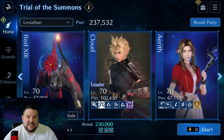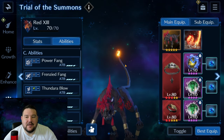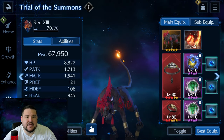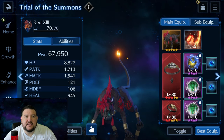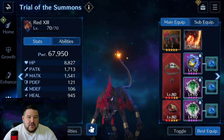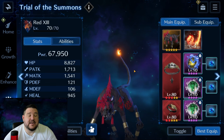Probably the biggest tip was to use Red 13. I kept trying to use Tifa, Matt, or Yuffie, and ultimately the problem was efficiency. So I'm going to spend a little bit extra time going through the team setup because I'm using stuff I don't normally use. Maybe you guys have these things, maybe you don't, but I'd be willing to bet if you don't have them, you may have other characters that can fill these roles. So if you have the idea, even if you don't have this exact setup, maybe you can fill it in.